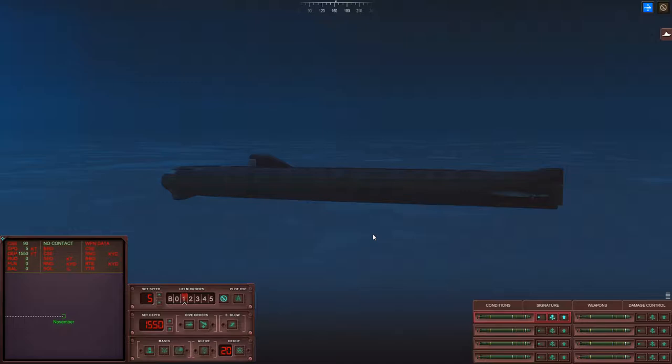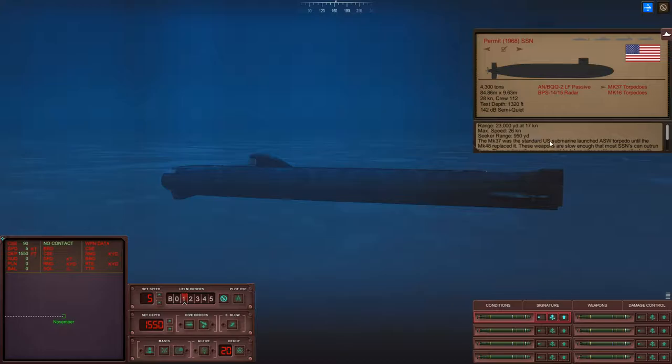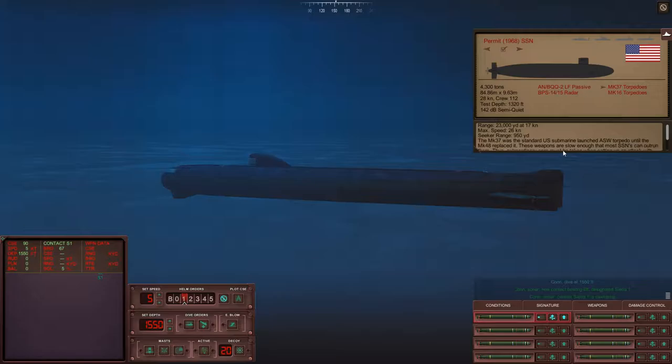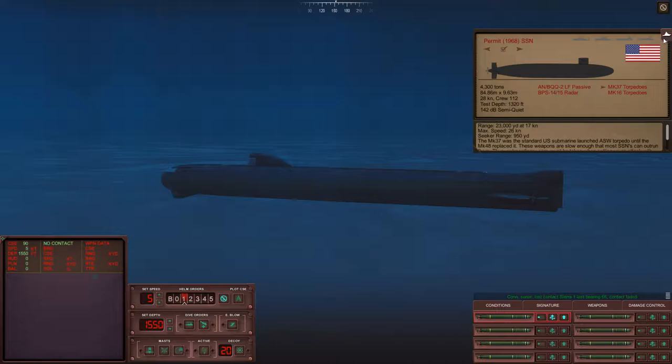You can go quite fast, so you will be able to defeat torpedoes. There's the American Mark 37, which is like the standard torpedo in the 1968 campaign. The Mark 37 is a very small torpedo and does not have a large warhead. It can do a max speed of 26 knots, so you can outrun it doing 28 knots. They're not really a big threat at all, and you can survive more than one hit from a Mark 37.